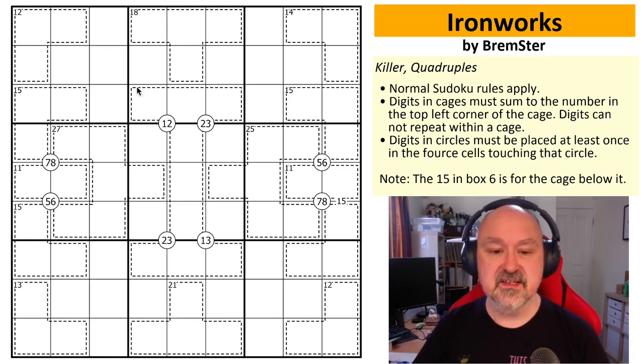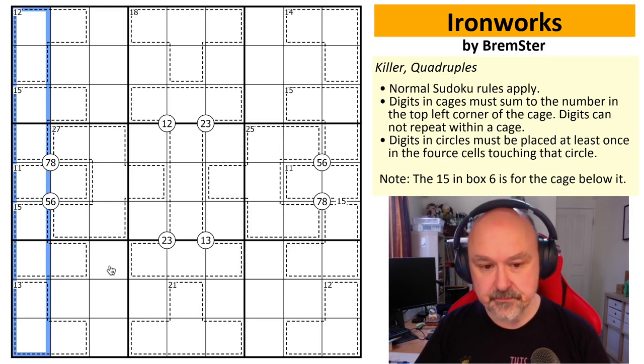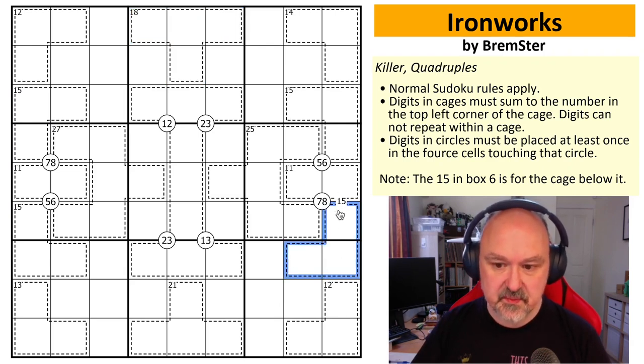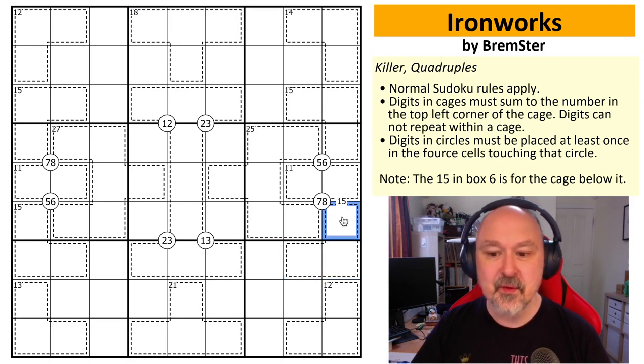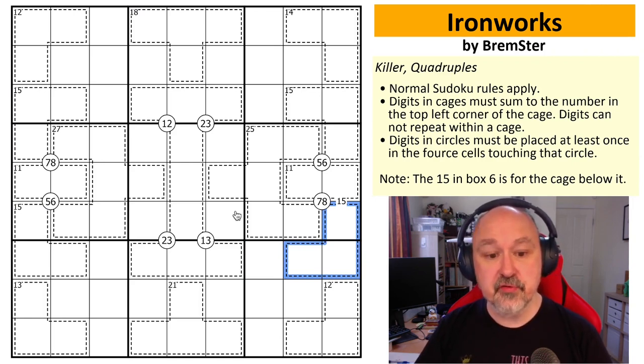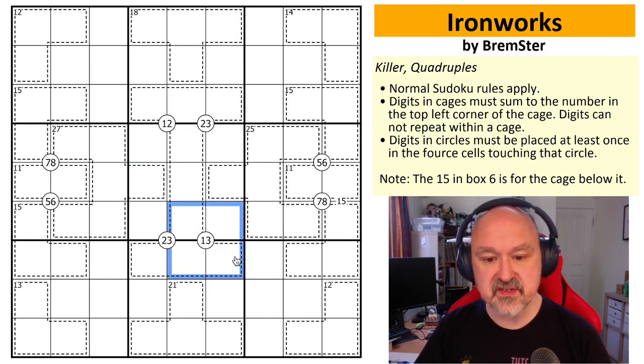There are only three rules in Ironworks. Normal sudoku rules apply — in every box, row, and column the digits one to nine must be placed without repetition. We have killer cages: within the cages, the digits will sum to the number in the top left corner. There are also quadruple clues: digits in a circle must be placed somewhere in the four cells around that circle at least once.